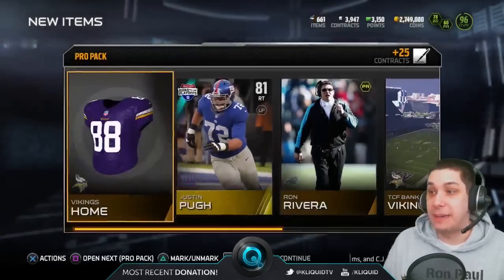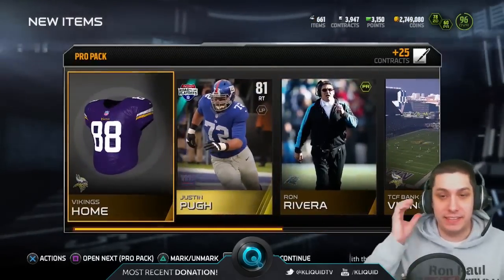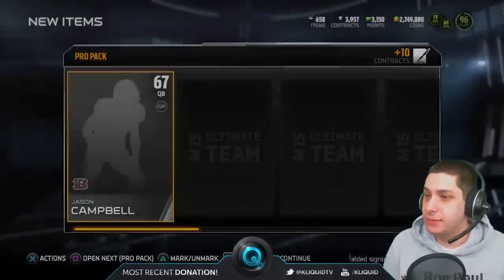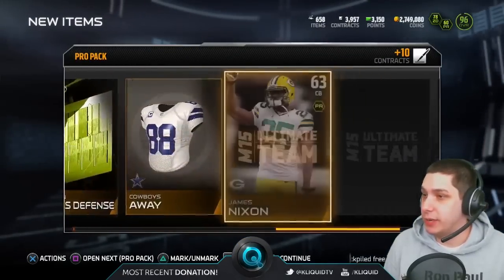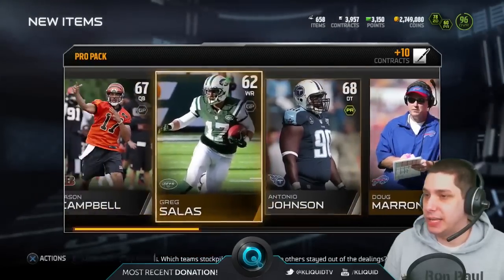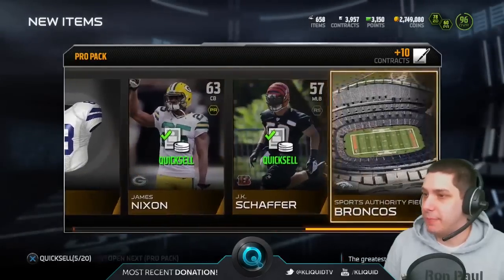Some people are really on top of that, but I'm definitely not. So I have to go back and look after the fact to see if anything is super rare. Let's continue to open up some packs here guys, we have so many of them to open up. We get a Clowney Rising Star — those are at least worth a couple thousand coins, but for the most part pretty much crap unfortunately.